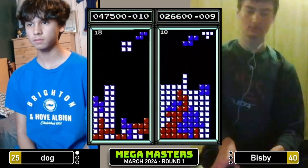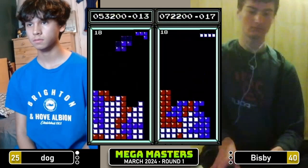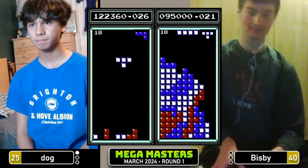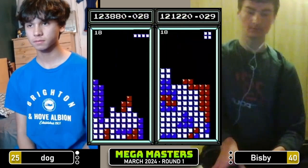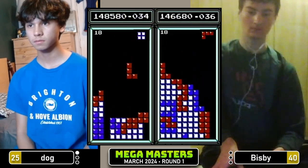Bisbee's board actually getting quite dangerous — kept it very flat and clean, and it just kept getting higher. Didn't really have great burn options, but was able to bring it down, get the Tetris there. 49,000 for Bisbee. Tetris again, 72,000. They should build a wall between Victoria and New South Wales. Tetris for Bisbee — was waiting for something for that overhang and never got it, so it has a hole now, but nice long bar fills that in. Dog at 123, Bisbee at 121. Tetris for Bisbee, 146. Both players at 146 right now.